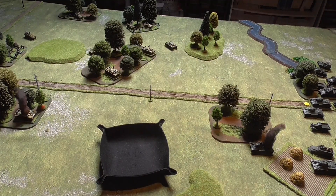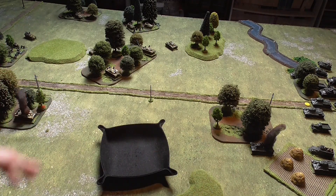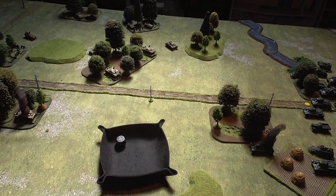Everything's pretty even at the moment. The Soviets have had one tank taken out, as have the Germans with one Stug. Both sides also have a light-damaged vehicle. Because the Stugs lost a tank, they have to do a morale test — that's the first thing you do in a turn. They need a 3 or above to pass and carry on. They have a minus 1 because they've lost one tank. We roll a D6 minus 1. That's a 6, minus 1 is 5 — 3 or above is fine, so they can continue.